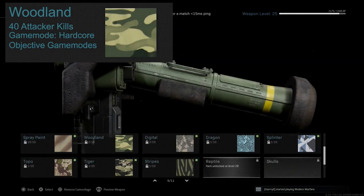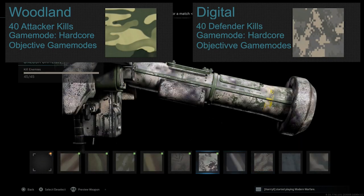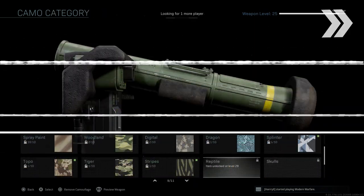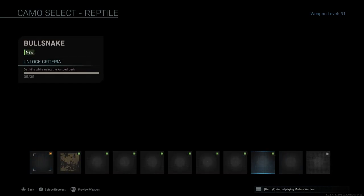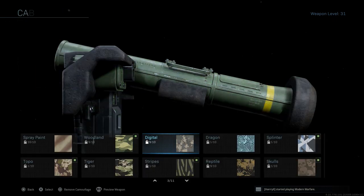Woodland requires 40 attacker kills and can be combined with the digital camo that needs 40 defender kills. For example, if the enemy is on the hardpoint and you get a kill, it will count towards both camos. I got this one almost in one game. I hopped into a match of hardcore shipment — if there is hardcore domination or hardpoint, those are the best game modes since you can get progress for both camos at the same time. In one game I made big progression for three camos simultaneously.